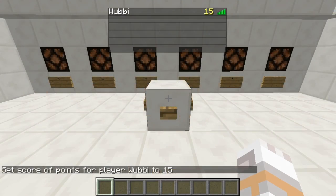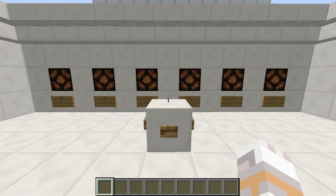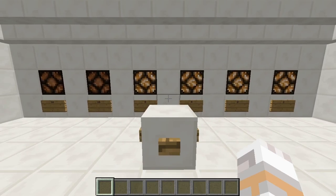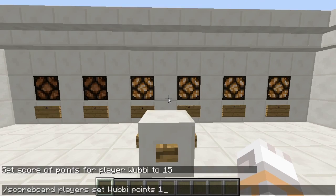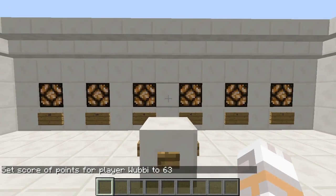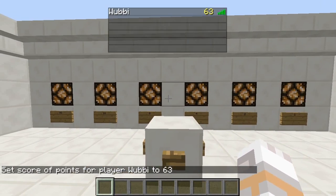I have now 15 points — changed a few things in the background. And now when I press this button, I again get the correct value, 15. But I also kept my value as my current score, 15. And when I use other values, 63 — again get the correct value in here, and still keep my score.